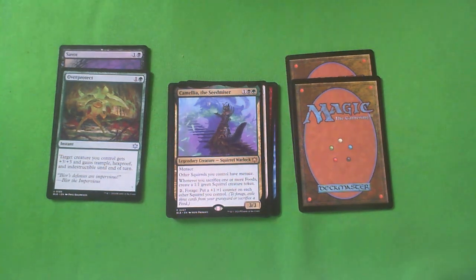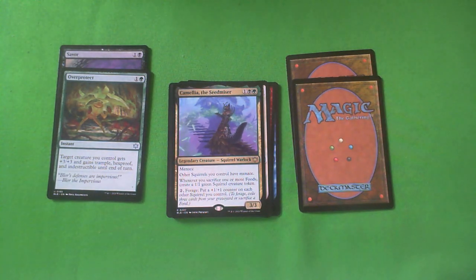Camila the Seedmaster — one black, one green, one colorless. A 3-3 with Menace. Other squirrels you control have Menace. Whenever you sacrifice one or more food, create a 1-1 green squirrel creature token. And forage. Obviously this is a very good scorecard — B plus. Is it worth taking over Savor and Over Protect? Maybe. I'll consider it. I'm not honestly sure.